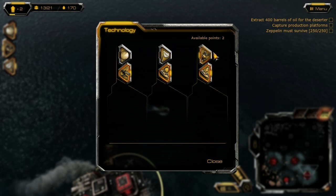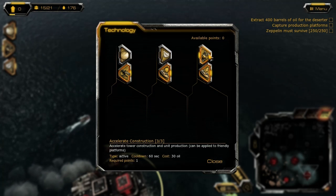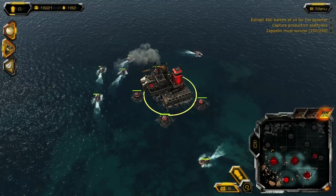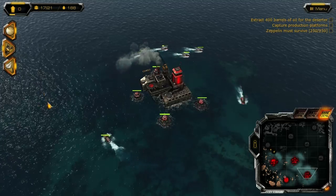Each of the three bottom-tier powers actually have three total upgrades — you can decrease the cooldown or decrease the oil cost, for instance. There's a weird bug that happens every time I research Demoralize: it wants me to use it, and I can't seem to find a way to stop it from thinking that.